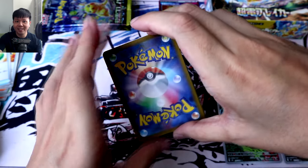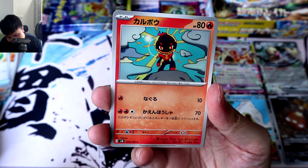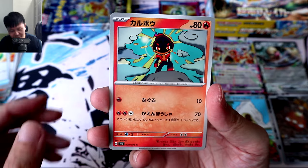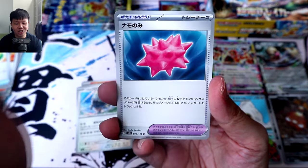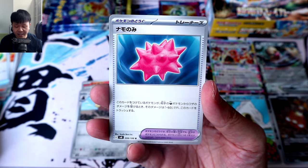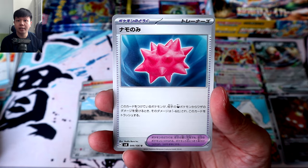Pack 24 — they are really keeping us waiting on those final foils. Charcadet, but not the best looking artwork. Rotom. Buffalant. Alolan Duck Trio. And again, this seems to be another damage-reducing berry — this time for the Dark type, the Colbur Berry.